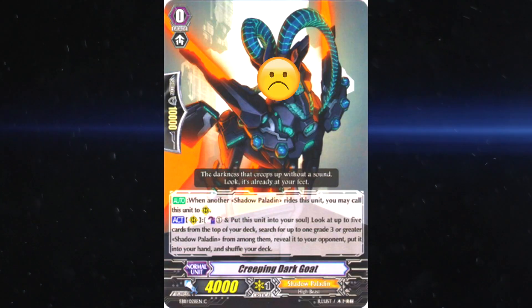Tactic 3, and this is a cheesy one: if you can, try to nuke their Creeping Dark Goat. Perhaps they'll miss the Luard ride and virtually auto-lose.